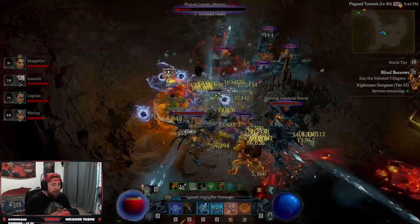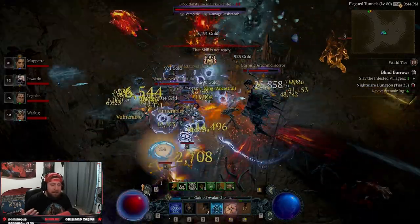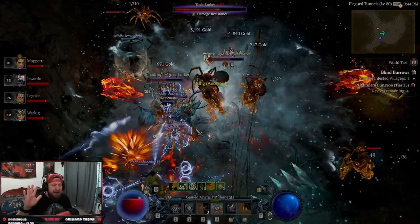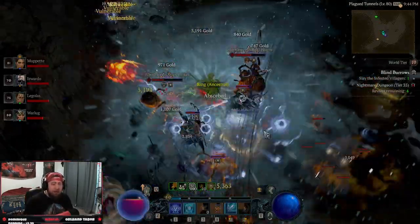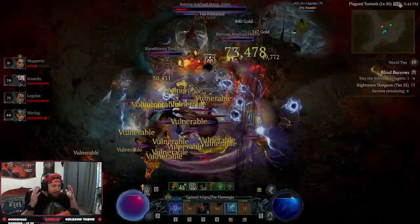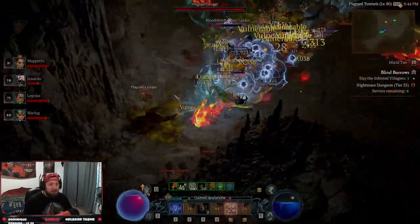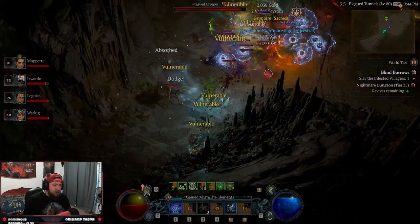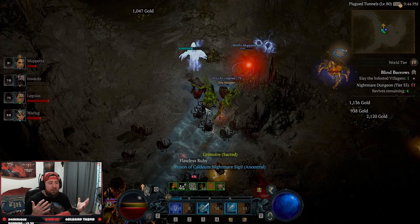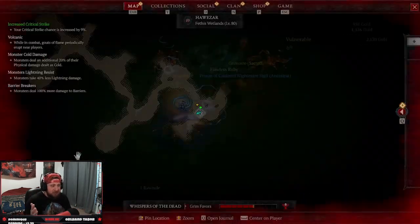We were testing a lot yesterday and found that doing about no more than five, maybe five to eight levels higher than your current level is really the maximum — depending on your build — for nightmare sigils you should do. As you can see in the gameplay, I'm about level 80, so I need to be doing nothing higher than a level 30 tier sigil.